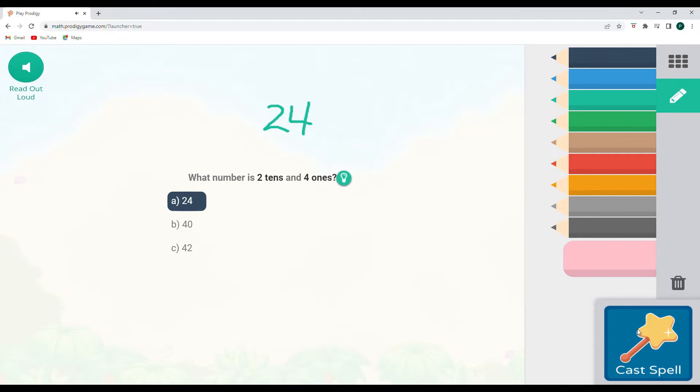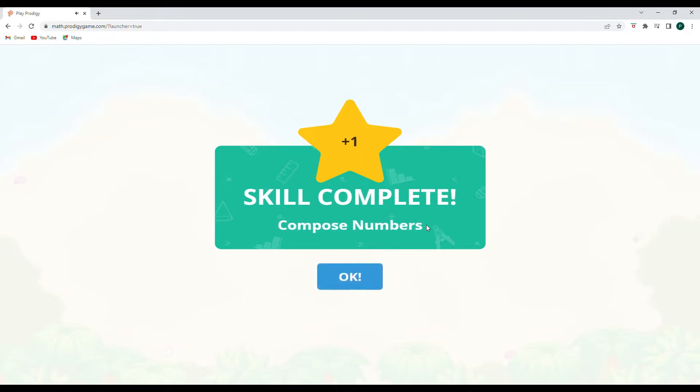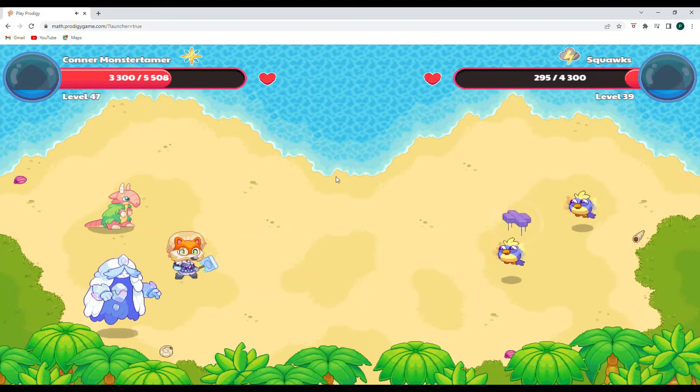Let's cast our spell. We've got ourselves a skill — that is awesome. Love to get those skills complete. Share that news when you get them composing numbers. And it looks like it's a rank up as well. Fantastic. Great work, guys. Thanks for helping me get that.